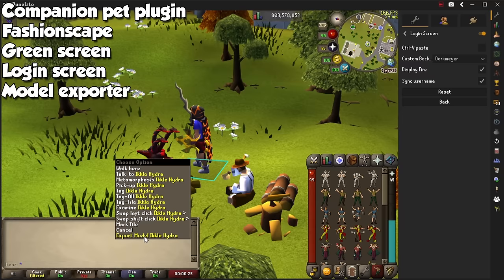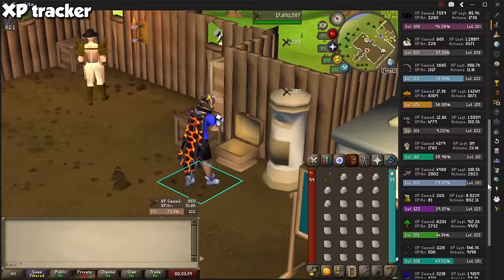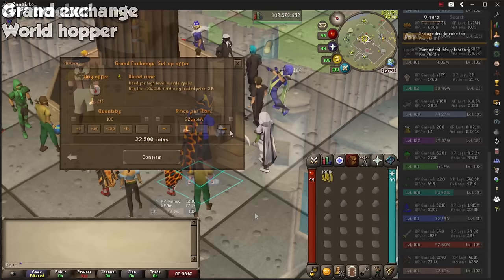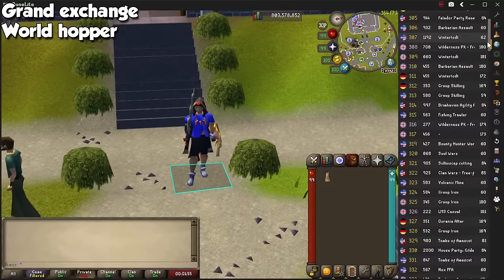The final segment before our most important one is for plugins you will see on your sidebar. The first one is XP Tracker. Click on the skills icon to see how much experience you've gained throughout the session, along with experience per hour for every single skill if you're focusing on a specific one. Grand Exchange will keep track of your purchases and offers, and you will be able to see the state of your flips without going to the Grand Exchange. World Hopper shows you a list of all worlds with their respective ping, and you can hop around with keyboard shortcuts.